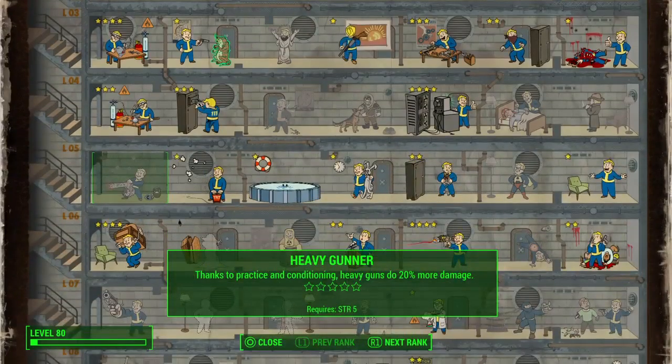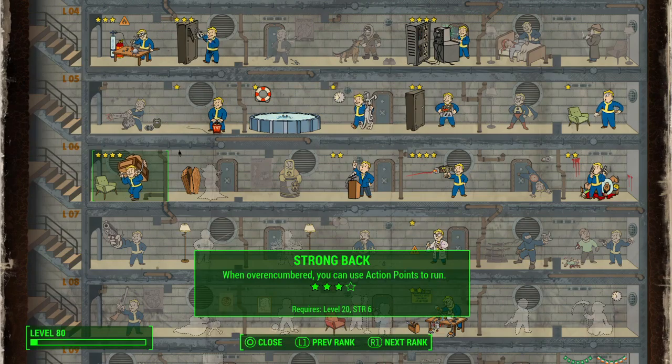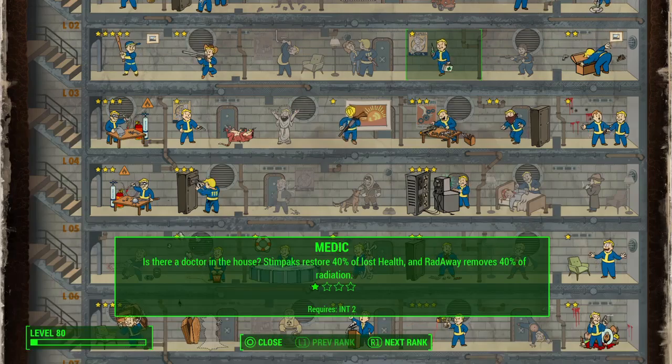It really depends on your play style, but Strong Back is my most helpful perk. The first two ranks aren't that great — you just get more carry weight. The third rank is good: you can use action points to run when you're over-encumbered, which is super helpful. In other games, if you were over-encumbered, that was it. You can also fast travel over-encumbered. That's insanely helpful if you're a builder — you can just run out and grab literally everything to build up your bases.